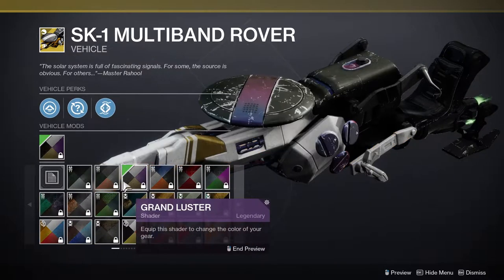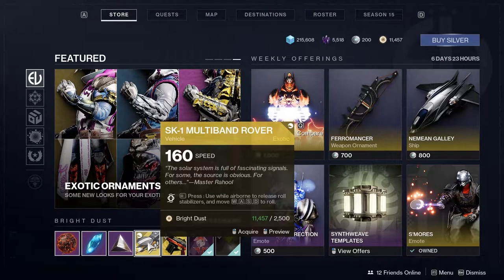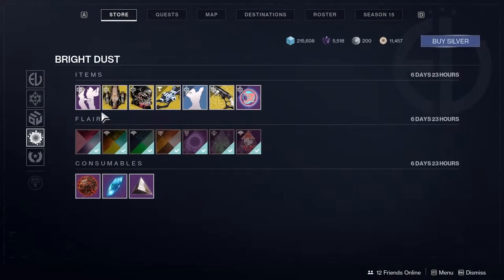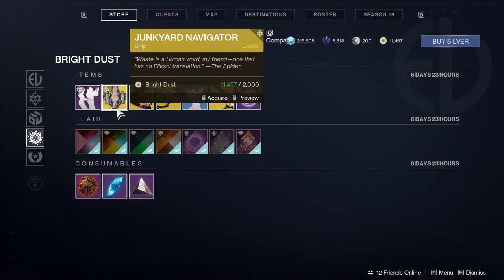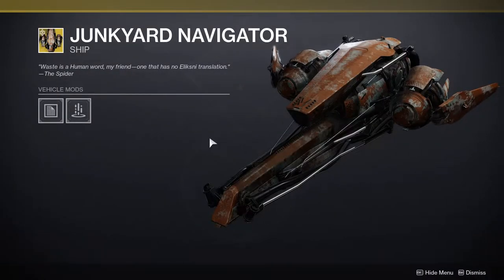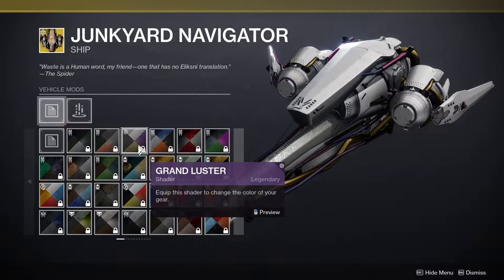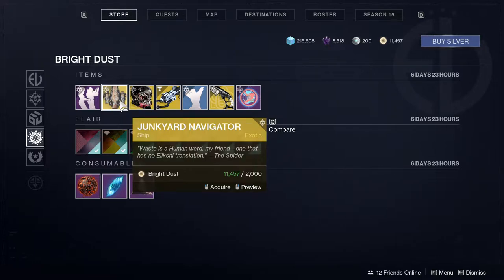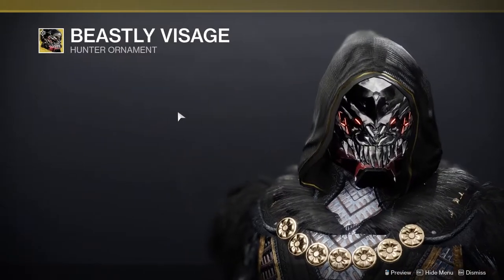Next up is a sparrow which looks cool but I definitely would not waste my bright dust on it. I rarely waste bright dust on sparrows because they're like 2500 bright dust — that's a lot for a sparrow. Next one is Conga Line, which I'm really tempted to get even though I hate it. Then Junkyard Navigator — if you got the ghost from the other day, you can get the ship which looks pretty cool, but not cool enough to buy. Ships are literally just cosmetic and the worst type of cosmetic in my opinion.